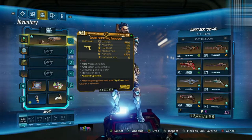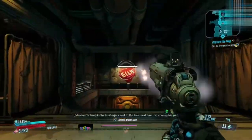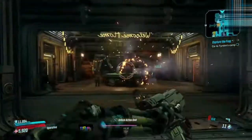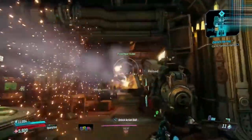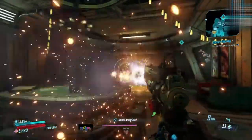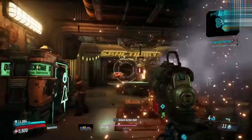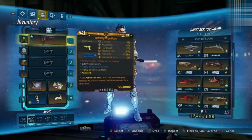Next up we have the Double Penetrating Devastator, anointed to Zane — after swapping places with your Digiclone, your weapon is reloaded. It's got plus 15% weapon fire rate, plus 203 splash damage radius, consumes two ammo per shot, and a 1.5 times weapon zoom. It isn't spectacular in design, but it shoots amazingly. This is another weapon I'll try out when I do that perfect build optimizing DPS.